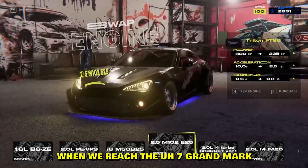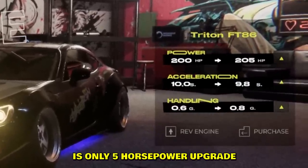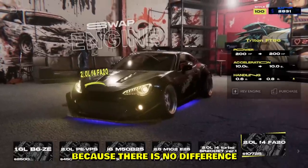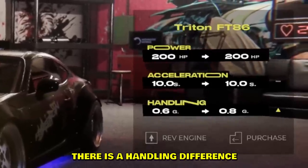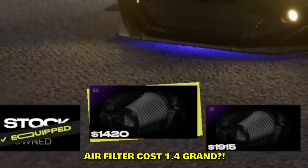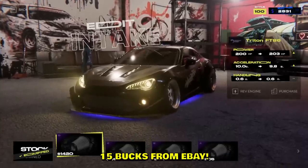When we reach the seven grand mark we're making some progress. The nine grand mark is only a five horsepower upgrade. And the ten grand is a complete scam because there is no difference — well, there is a handling difference. So we gotta upgrade everything manually. Air filter costs 1.4 grand — I can get it for 15 bucks from eBay.